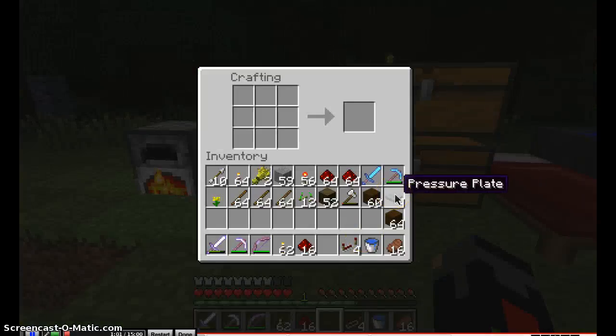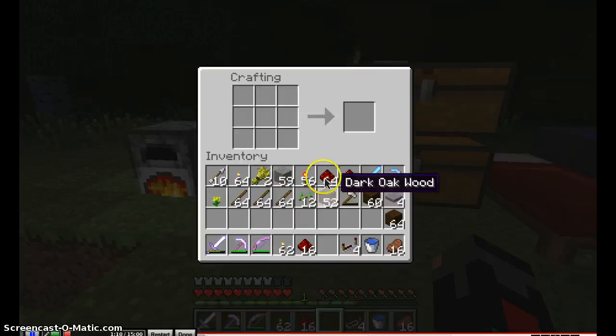You're gonna need four pressure plates and a bunch of blocks if you want to hide the redstone. If you're on a server you probably want to hide it.